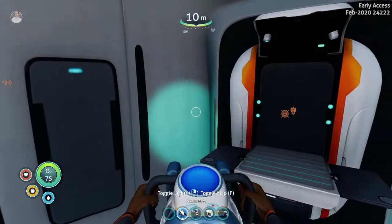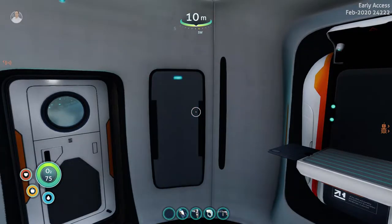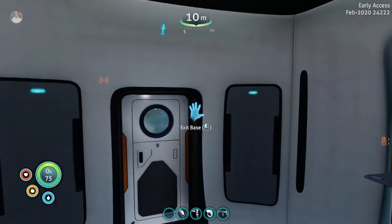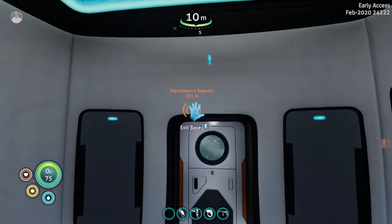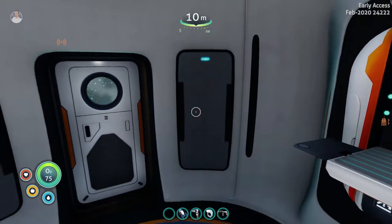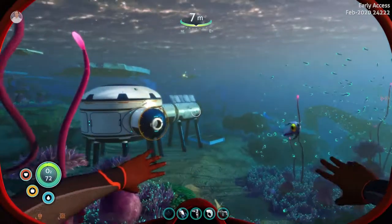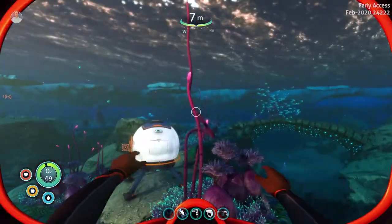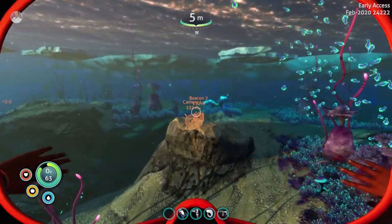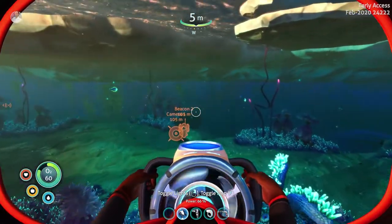Welcome back. It turns out, looking at the wiki more, the salvage we need for the maintenance request quest requires a laser cutter, which has its own fragment. So what I did was detach our scanner room and moved it — placing a beacon next to the scanner room so I wouldn't lose it — and placed it down with its own solar panels to start scanning this area.